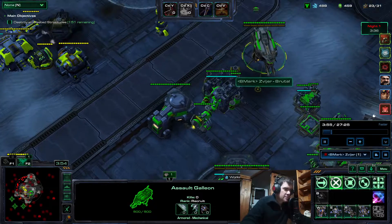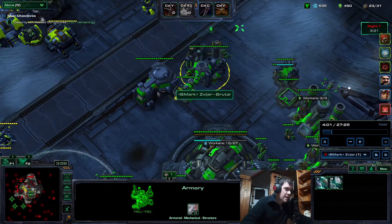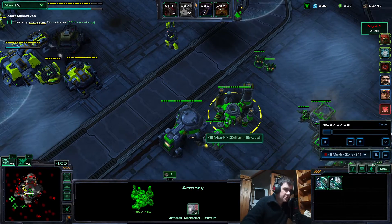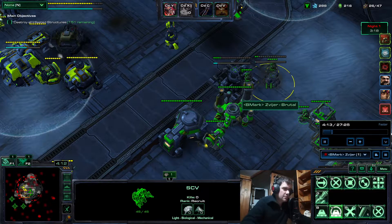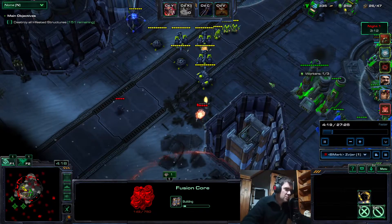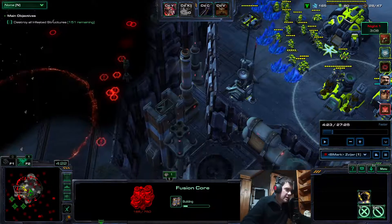First you need a Galleon, the Essence passive of course, gases, and then you need an Armory — there's a condition for the strike fighters — and then you start building platforms and a Fusion Core too, because you need the Napalm Payload.